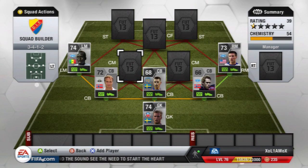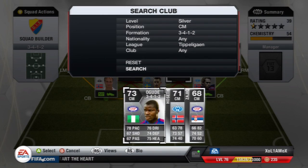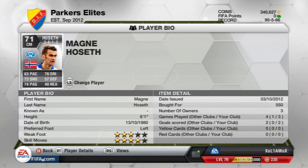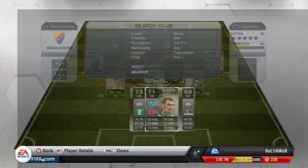As for centre mid, you've got a couple of options — these are just my favourites. I like using Hurtseth: 63 pace, 73 shooting, 74 passing and 78 dribbling. He's not the best defensively, but his free kicks and shooting are insane. He's 6'1", left-footed, 4-star skills, and costs 550 coins — another really cheap player.